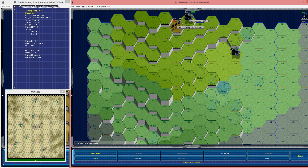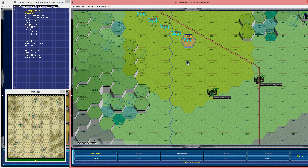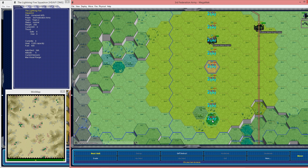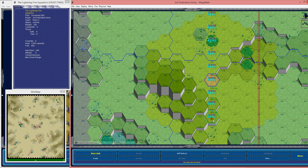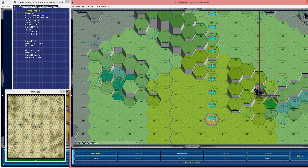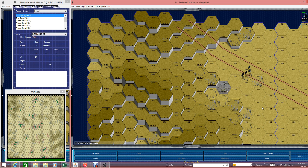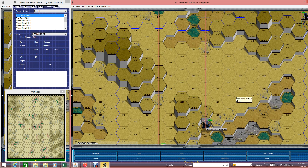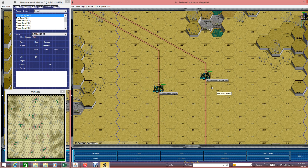The squadron moves together and it moves at the speed of the slowest plane — that's why I picked the same exact planes for the squadron. You can mix it up and have several different types of fighters if you want, but I typically like to keep the same fighter within the fighter group. Now we're in the firing stage — I flew over him.